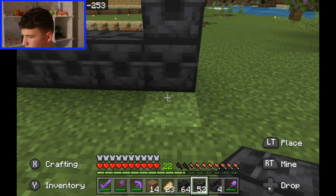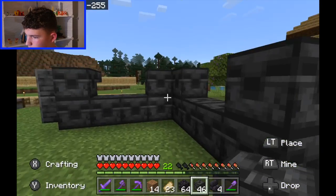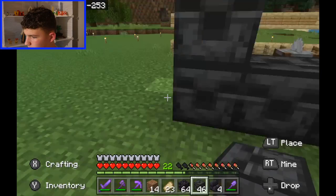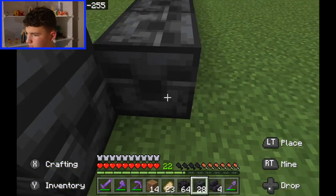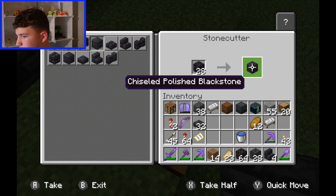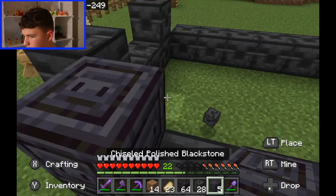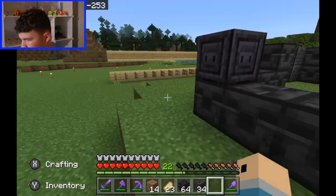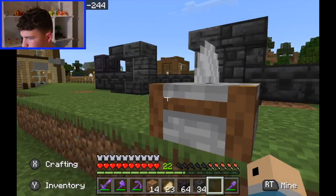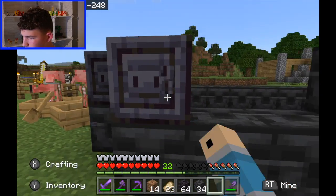We could go out like this, I think. Probably put that there. Add a window, another window here, just to make it look nice. We're going to make it symmetrical too. For the second layer, I might actually have chiseled polished blackstone. Instead of having these all around here, how about that? I think that adds some variation to the build. It sort of looks like a piglin snout.